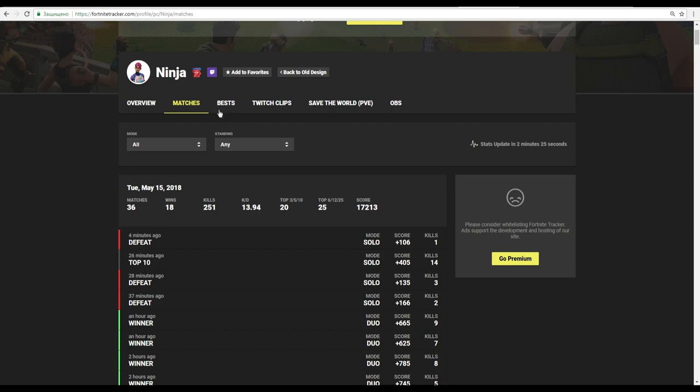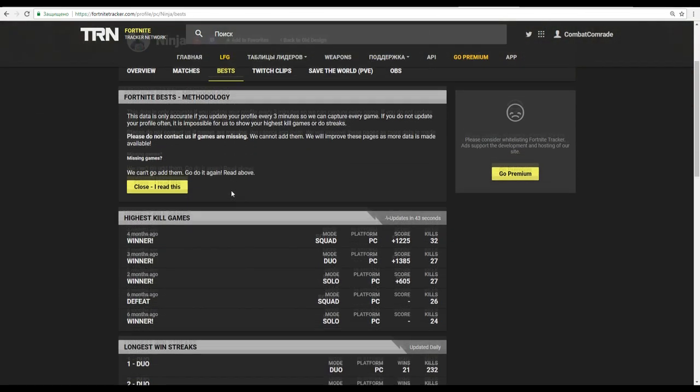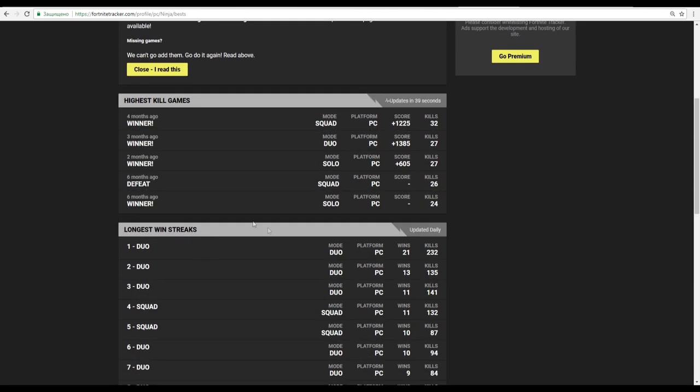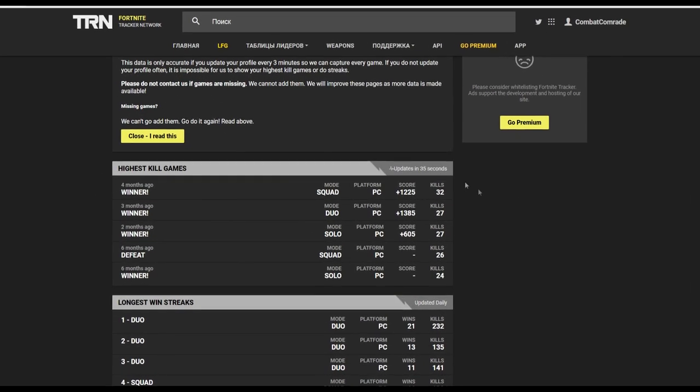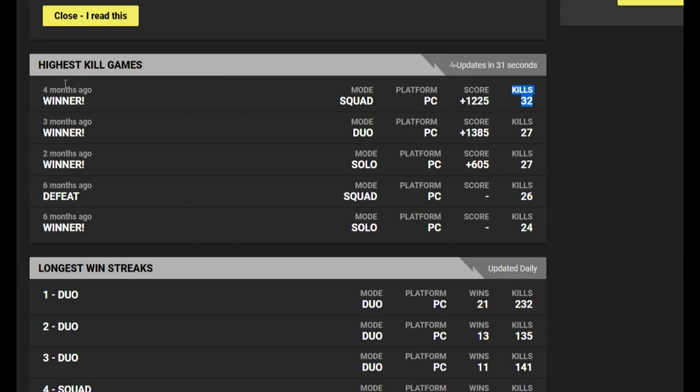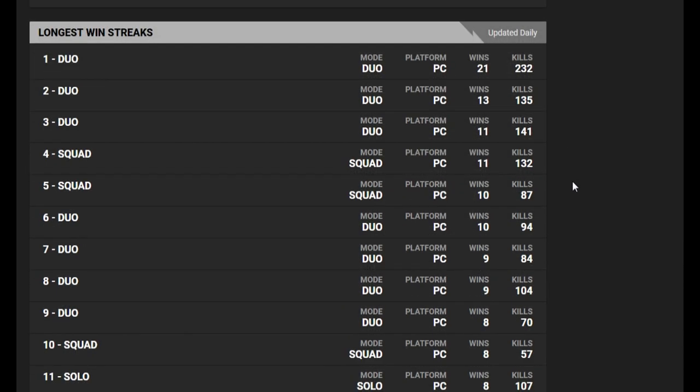And for the end, you can find one more interesting thing — Best Matches. Just click on Bests, and you can find highest skill games and longest win streak games. For example, Ninja has 32 kills in squad mode, and that's his record. In duo mode he has 27 kills, and in solo mode he has 27 kills record too. And his longest win streak is 21 games — 21 wins in a row.